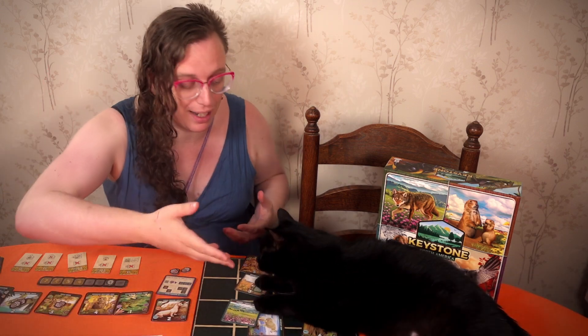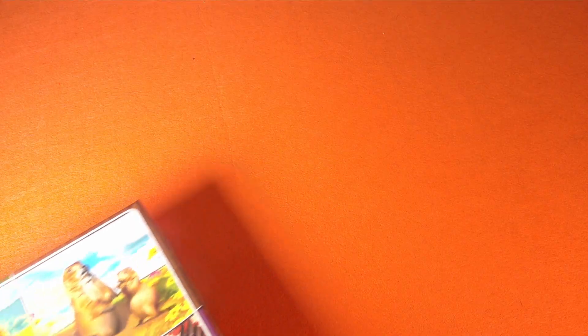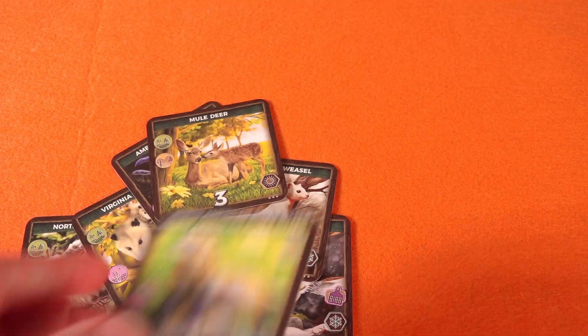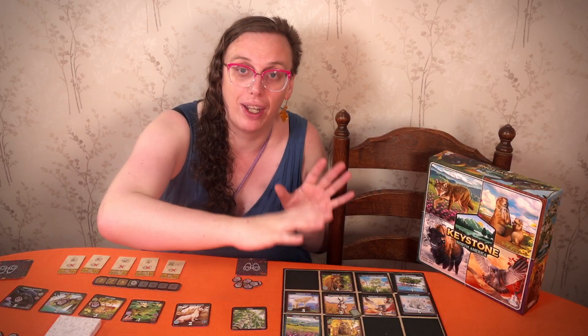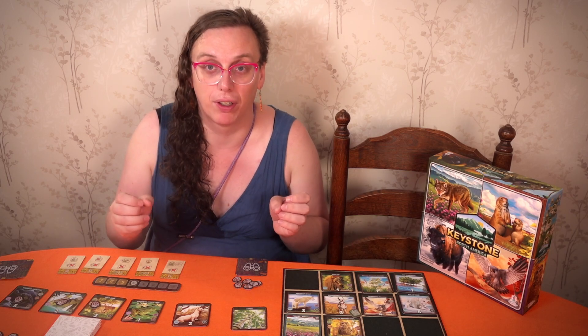Welcome to a Shucks preview of Keystone North America, presented by Ava of Shut Up and Sit Down, and Ted. This is a game about the ecology of North America. It's got lots of cards of adorable animals, some very pretty plants, a grid, and some tokens. Everything is quite nicely put together. What you're doing is trying to build a grid full of ecosystems — animals that can live together and get on with each other in a functional way.